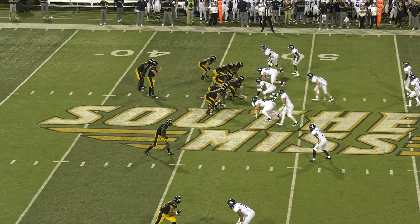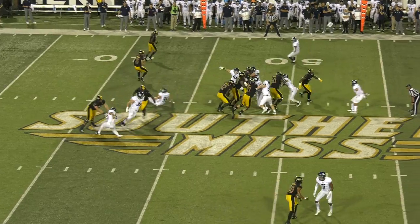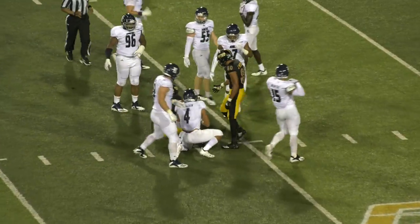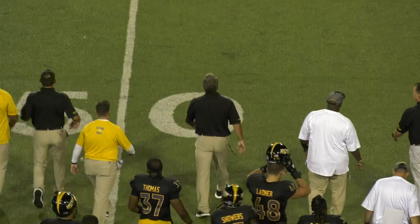Abraham works off the left hash with Anderson. Here comes Adams in motion, and they'll fake the pitch to Adams and give it to Anderson, who's open. Caught from behind and brought down inside the 35-yard line. Breaks will begin to roll and this one's going to belong to the Golden Eagles tonight.